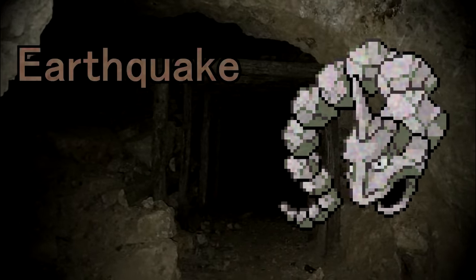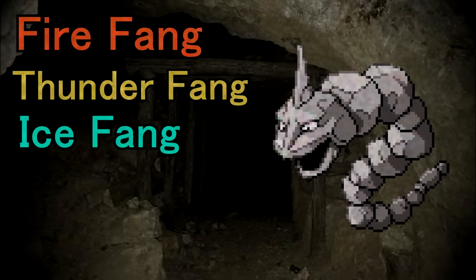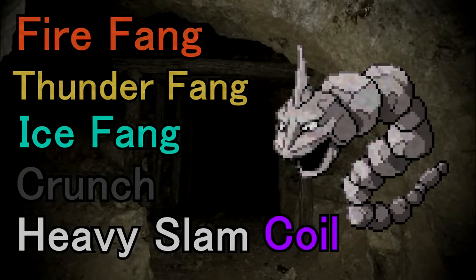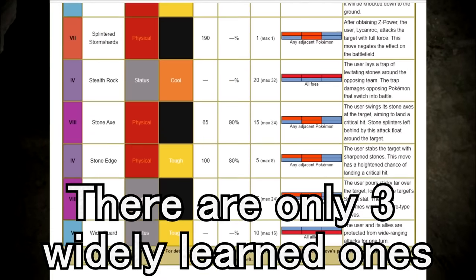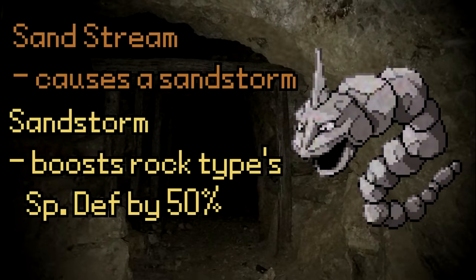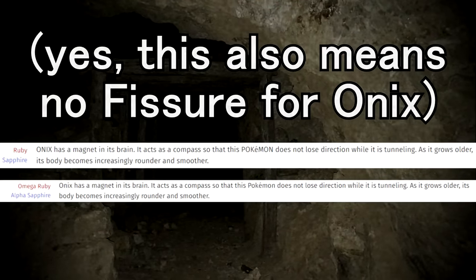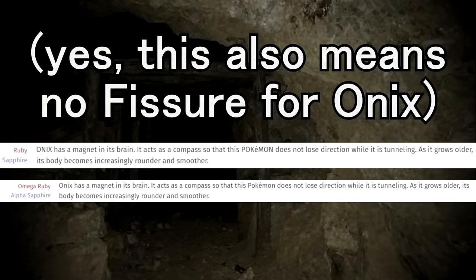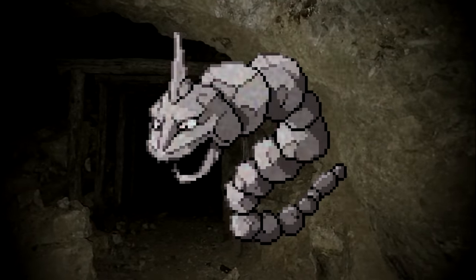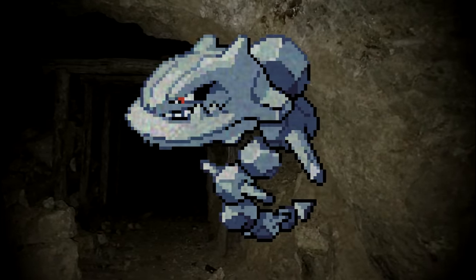As for moves, in the Gen 3 games, giving it Earthquake and Explosion by level up would be nice. In more recent games, Onix could even get more attack coverage with the elemental fangs, Crunch, and Heavy Slam, as well as Coil to boost its attack and accuracy — which makes sense given that it's shaped like a snake, and there are like zero Rock type moves with 100% accuracy. For abilities, two that I think would work are Sand Stream, since it pairs well with its Rock typing, and No Guard, which seems strange at first glance, but a few dex entries state that Onix has an internal magnet to never lose direction, so being able to always attack and never miss could give it a small niche over other Rock types. These changes would actually give players a reason to use Onix over Steelix — kinda like Scyther and Scizor. You could choose between being speedy at the cost of some defense, or focus purely on defense while losing speed.